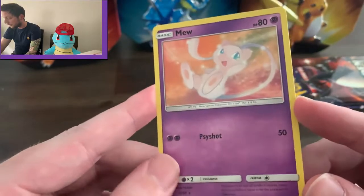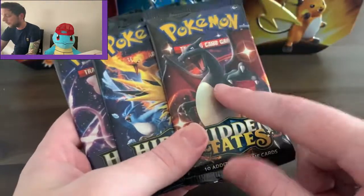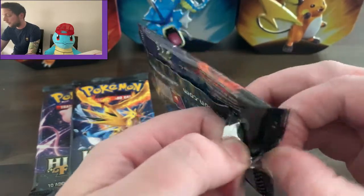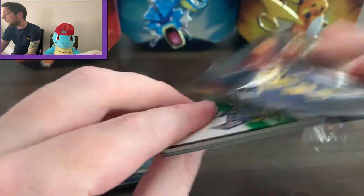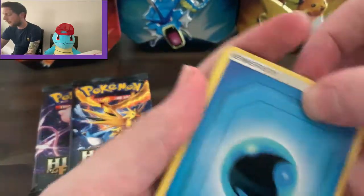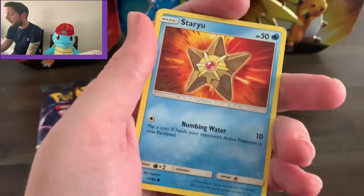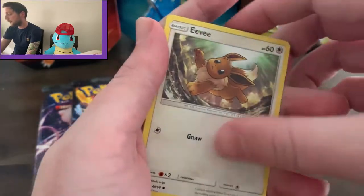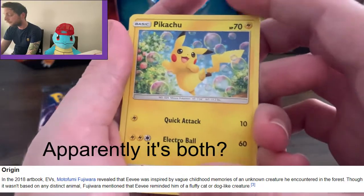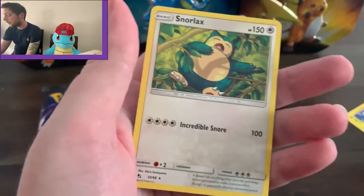Could be better but you can't want more. It's getting tense now, I don't know if I can keep doing this. We have a water energy, Staryu, Ekans, a little cat-dog — people say it's a dog, I think it's a cat. We have a Pikachu. Reverse: Graveler. And then the final card — give me something good, give me that Charizard! It's a regular Snorlax.